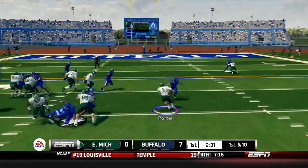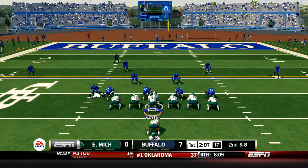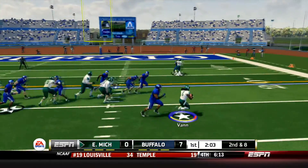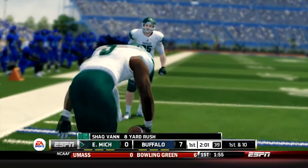On 1st down it's going to be a read option and Porter keeps it and he's only going to pick up a couple. 2nd and 8 just inside Buffalo's 30. The I formation. Porter with the give to Van. He's got the right side, gets around the edge and he falls forward and picks up the 1st down. Inside the 20. 1st down Eagles at the 19.